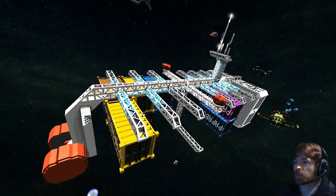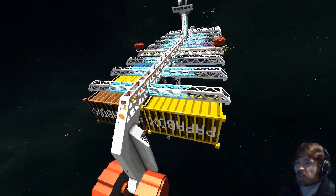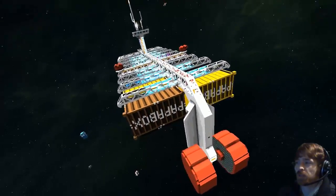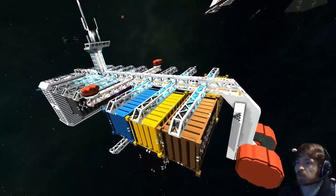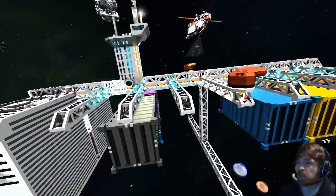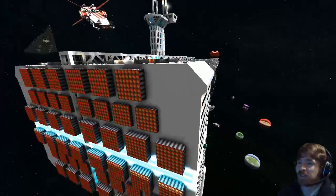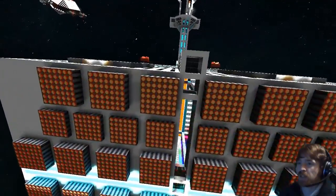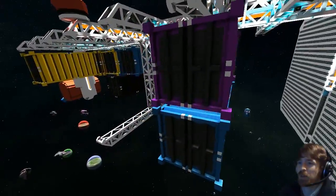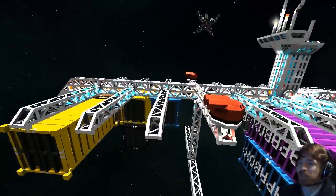Hello Papa, welcome to the live stream and welcome to the lineup review. This is a beautiful ship you brought in — I take it it's an industrial ship. Could you tell me the name? Cargo Hauler 13. I love the scaffolding on it — the scaffolding is really nice. The turrets fit in really well, and the way you've got these containers with multicolored lighting, it all glows between the grids. Looks really nice.